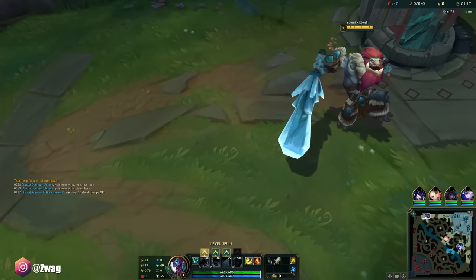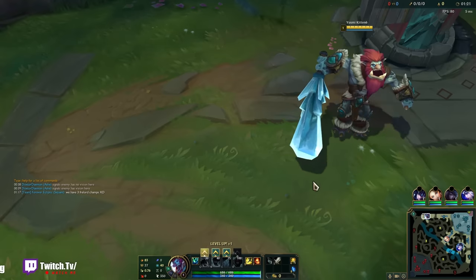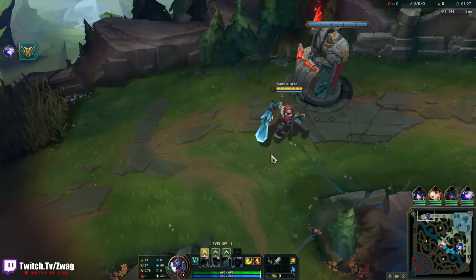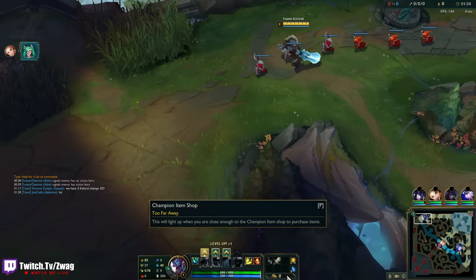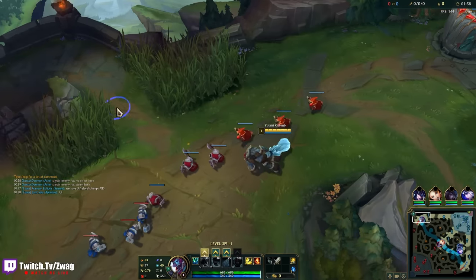Somebody in the comments told me that you can build multiple Vampiric Scepters, and they stack since it's not unique. So, you know how we do things around here — I'm gonna build 5 of them with boots. This is the Forbidden Lifesteal build. If I have 5 of them, I'll have 35% Lifesteal. They also give 15 AD each, so they're not terrible.